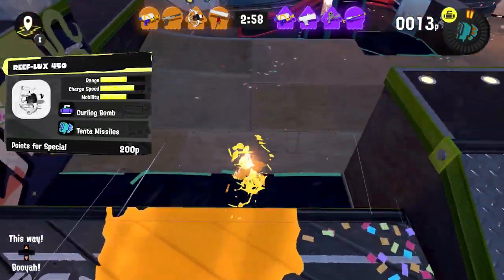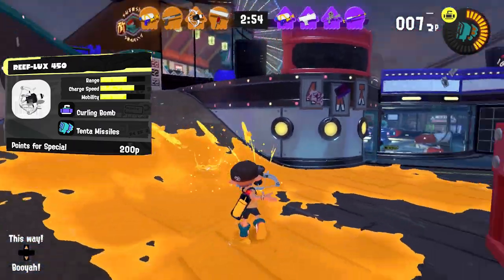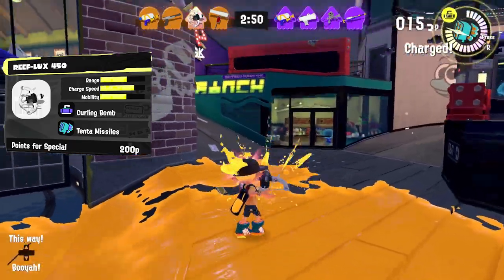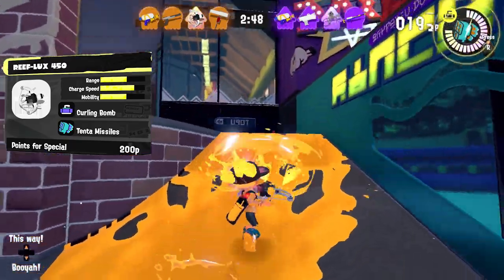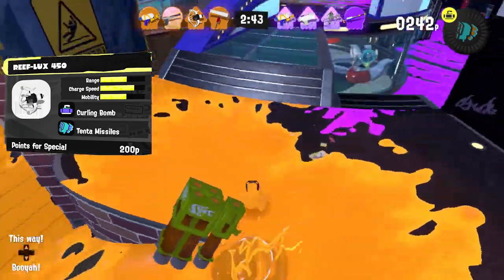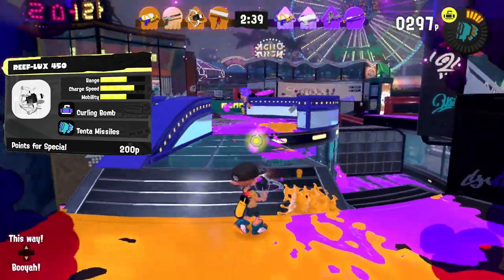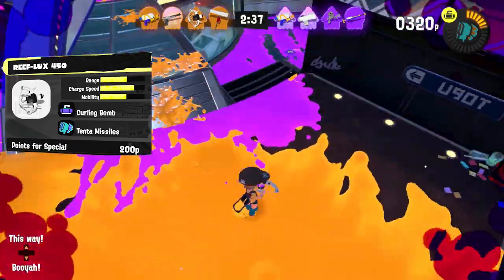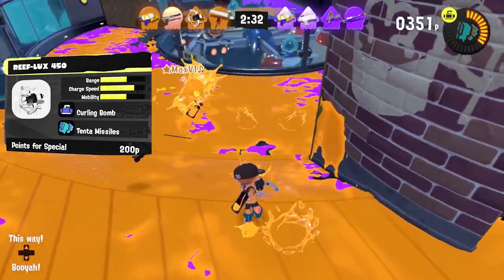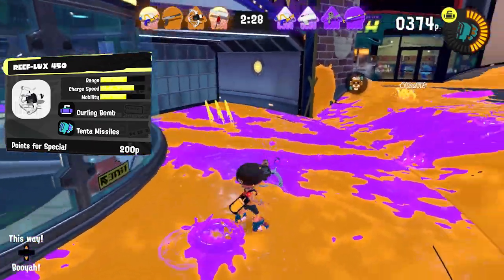The first weapon is the new weapon type for Splatoon 3: the Stringer. More precisely the Reflux 450, which is a shorter range but really fast charging and shooting sub-version of the weapon type. It's not a secret I've been a massive fan of this weapon since release — it's just an absolute beast. It surpasses even the best painters of Splatoon 2, and in good hands it has some excellent splitting potential. For painting, its quick tap firing is unmatched in the whole game for how much turf it can paint in no time.